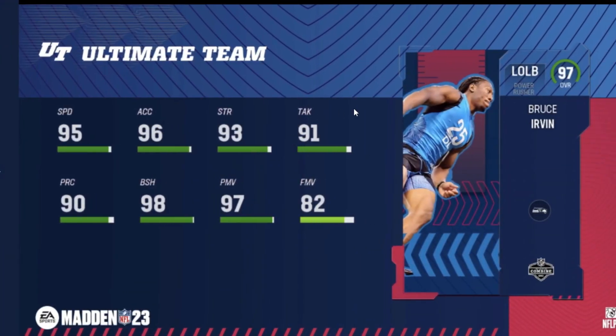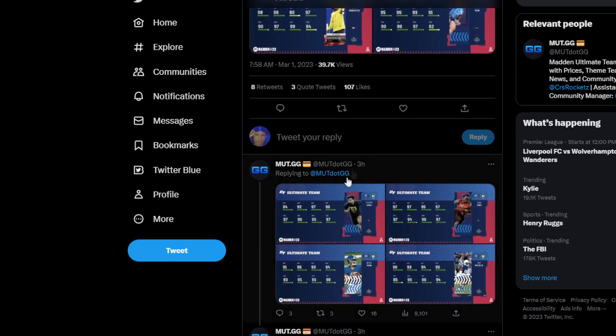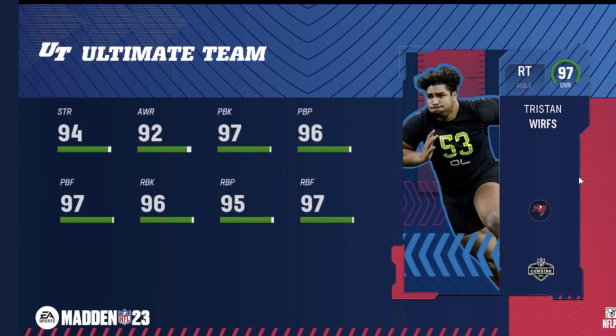Bruce Ervin — haven't had a Bruce Ervin card in a while. 95 speed off the edge, 98 block shed, 97 power. But I hate when edge rushers are lopsided like that. I like them to have a balance — good block shed, good power, good finesse, decent strength, good speed. So just for that reason I can't really use Bruce Ervin. I like my pass rushers to have a little balance.